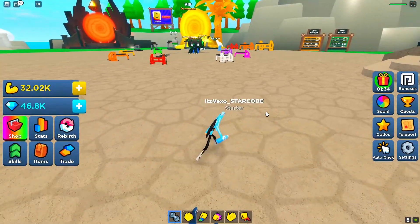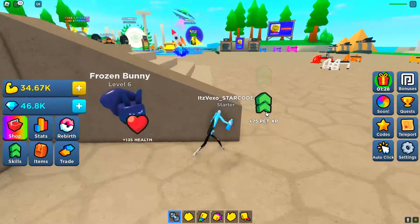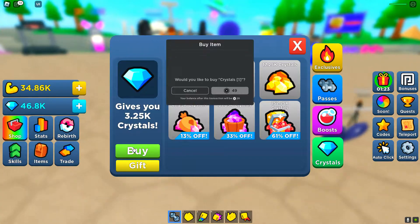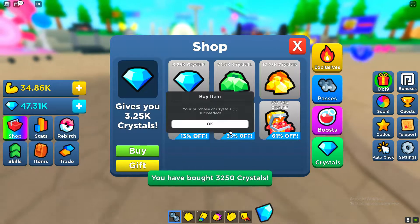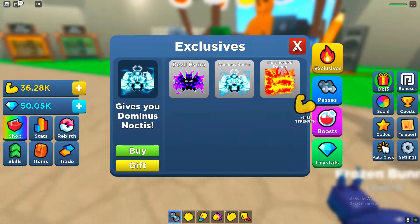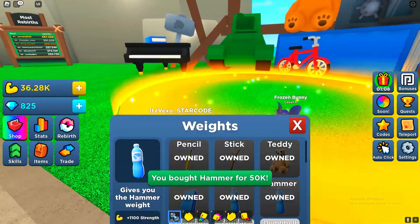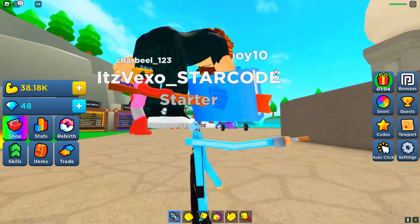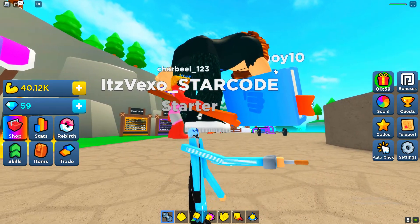I do have a lot of codes here to redeem — pretty much every single working code. I need to get 50,000 crystals though. How much do crystals cost? You know what, let's just buy it. There we go. Then I can go to the shop over here and buy myself 50,000 crystals. I literally got a hammer weight — I'm really surprised I can buy this.